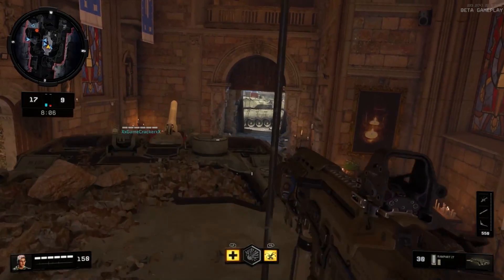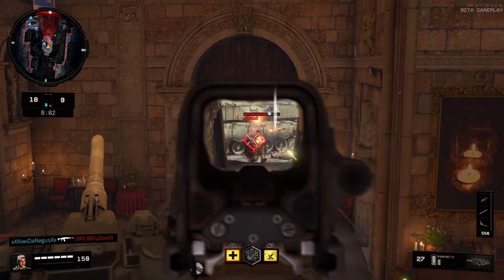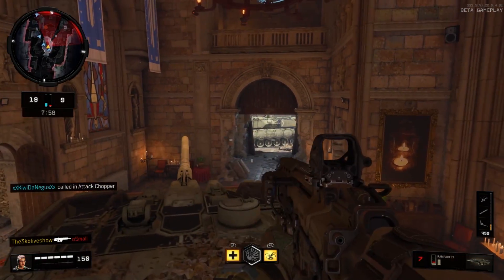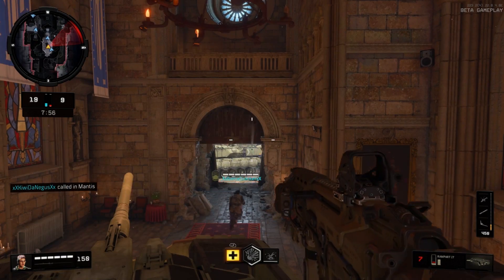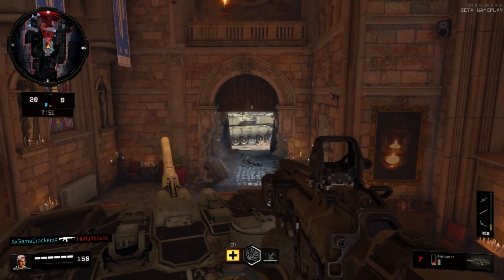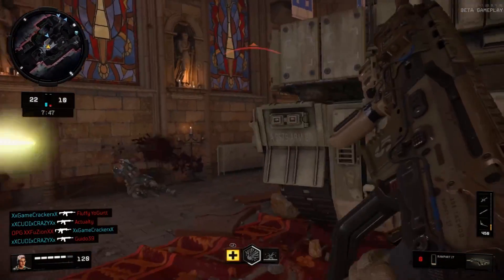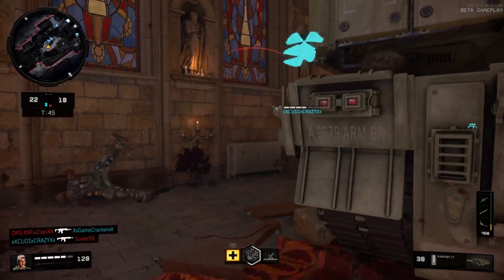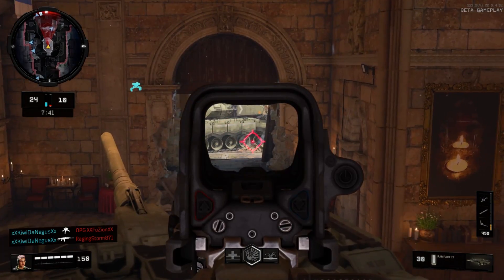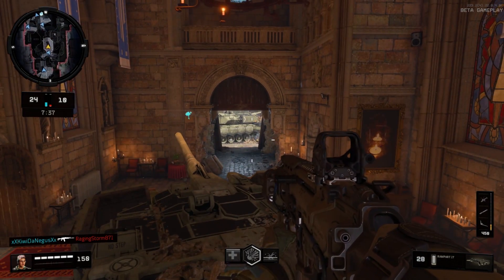Then there was Battery, who's this kick-ass female character — kind of reminds me of Sarah Connor, except with a mohawk. She has a weapon called the War Machine that basically rains down grenades from above, and she also has a backup cluster grenade that explodes into smaller grenades. This was amazing to throw into a small room; with one simple toss you'd essentially clear out that room. These specialists are a lot of fun.